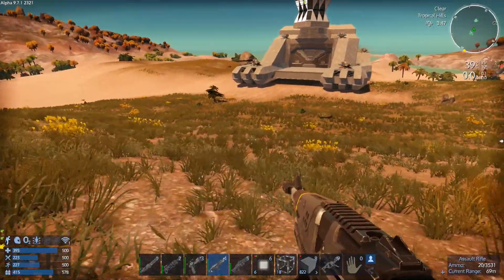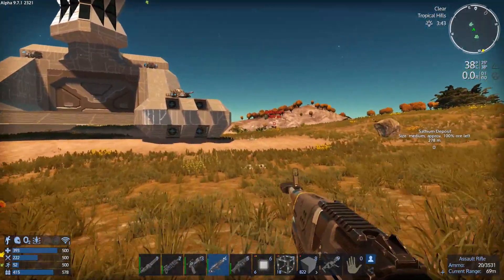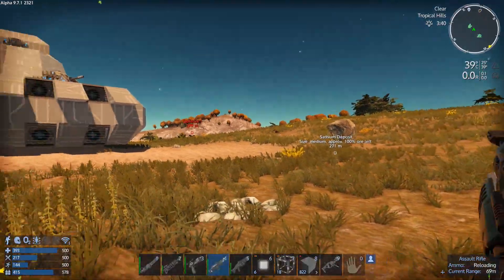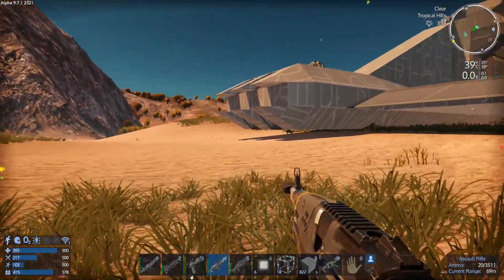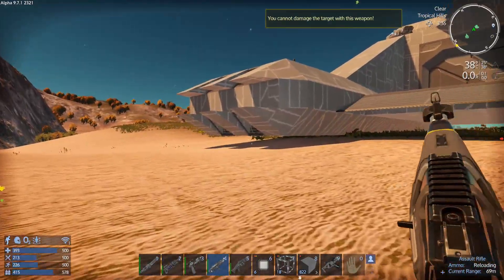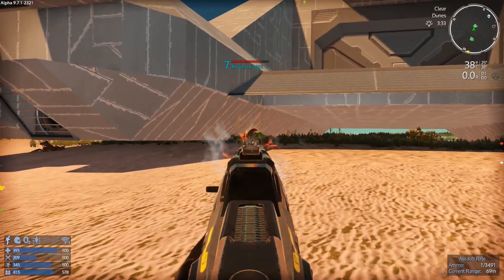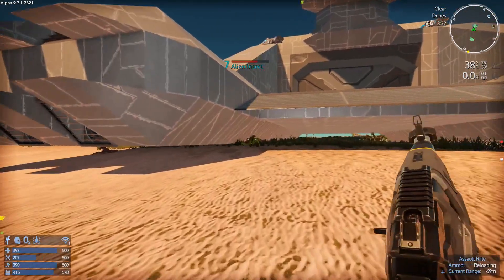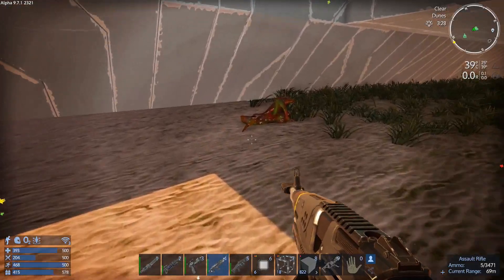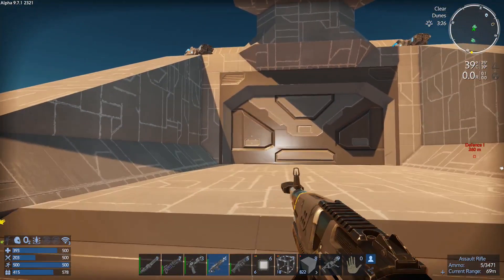Let's run back over here to the ship, get our rifle out just in case. I know the little alien buggers are out here — stay away from my ship! He's touching my ship. How did I not hit him? You die too. Reload. Got an infestation. Those dudes hardly ever have meat on them.